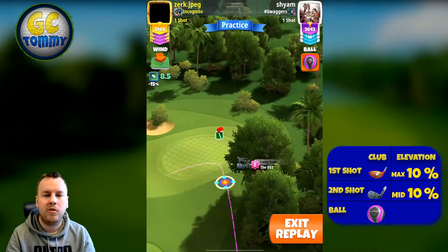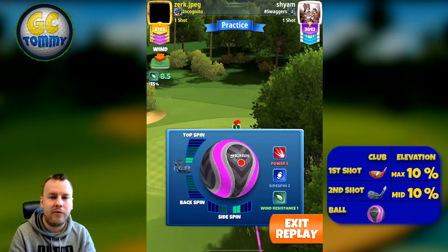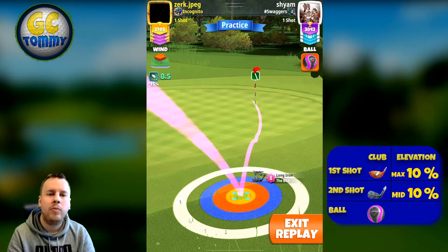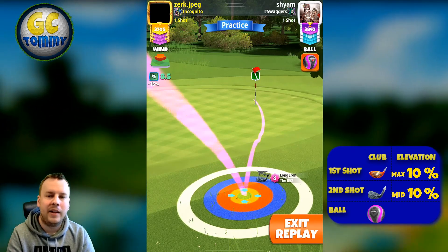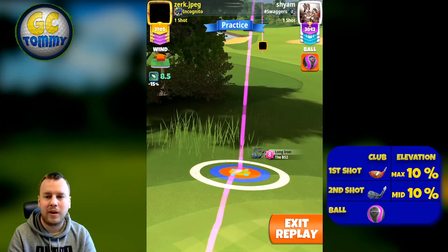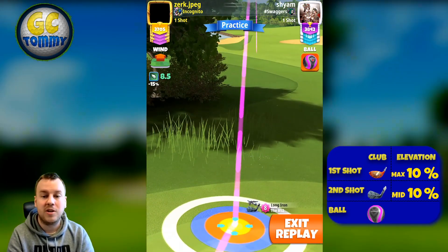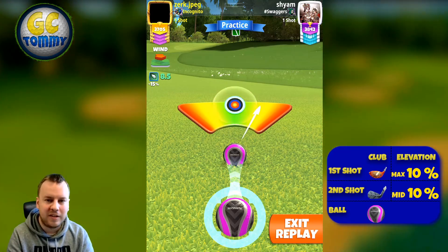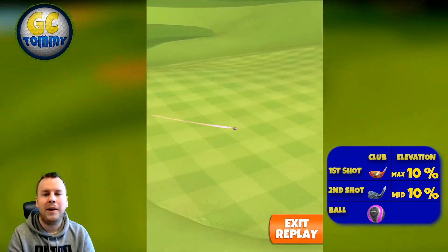For the second shot, play with your long iron that gives the best accuracy and ball guideline — B52 or Grizzly. A low-level club still shows the ball guideline. With a direct headwind, aim the ball guideline just right of the pin, 2.1 top spin and two right spin, with the guideline going approximately two green squares past the pin to compensate for compressed ball guideline. For the plus-six pin check, I'm using just 50 slider with 10 elevation P5 numbers.